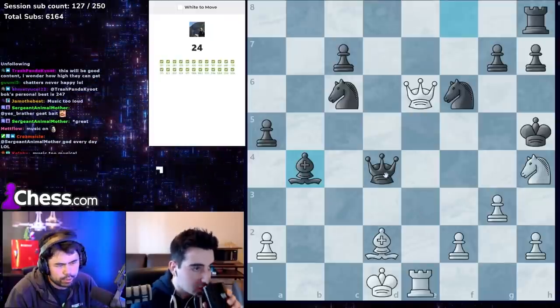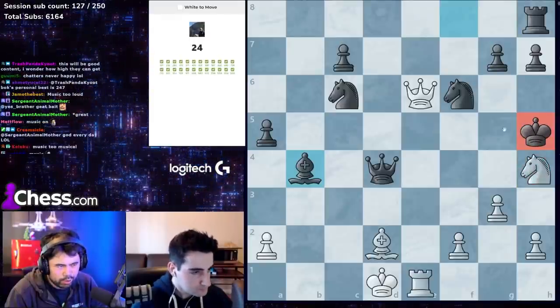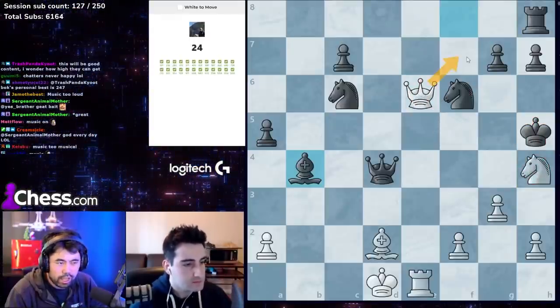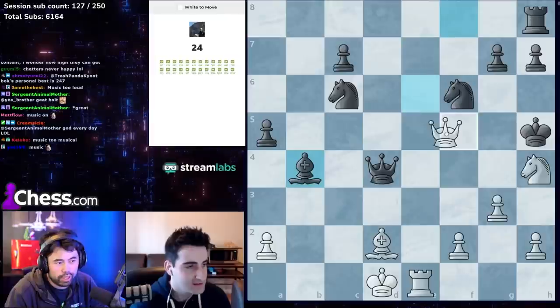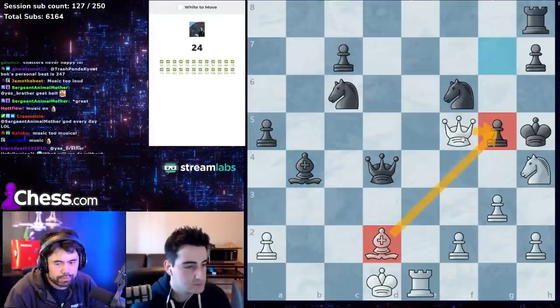The king on h5 is a little loose. The correct move is not queen f7 but queen f5, and then queen takes bishop guards the queen.